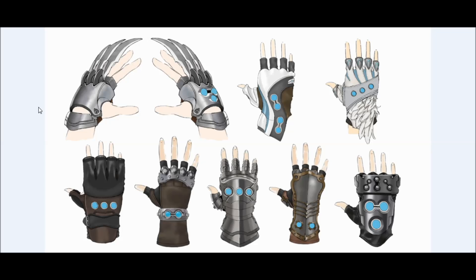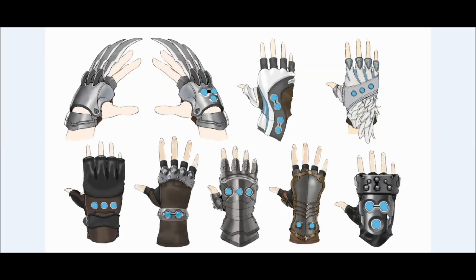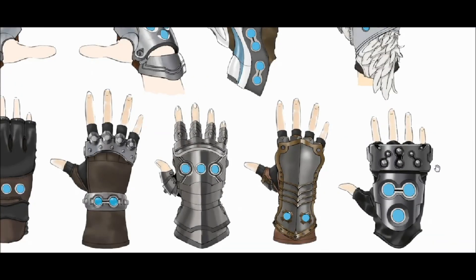Lastly for the weapons, we have Tifa's gloves. At least three of these are in Remake: the Metal Knuckles, the Sonic Strikers, and the Feathered Gloves. One could be early concept art for the Leather Gloves, but the Leather Gloves only have two materia slots while this one clearly has three, and it doesn't look exactly like them either. The top left weapon, based on the original game, should be the Mythril Claw because of the materia slots — three with two connected. The last three don't look like anything from the original game's weapons list. Two of them look almost like plate armor, something like a medieval knight would wear over their hands.